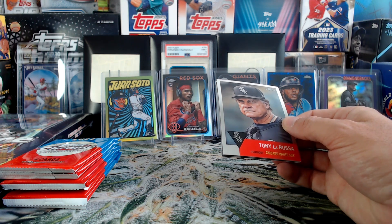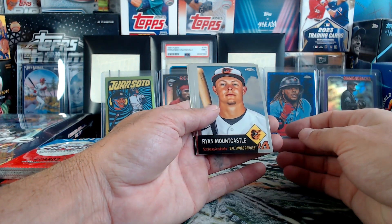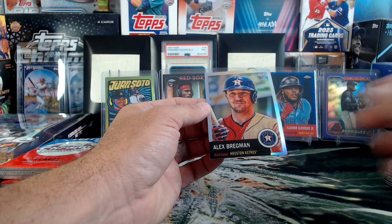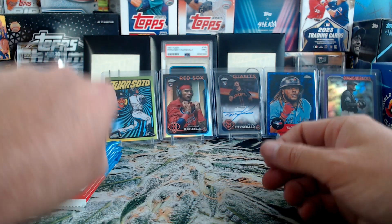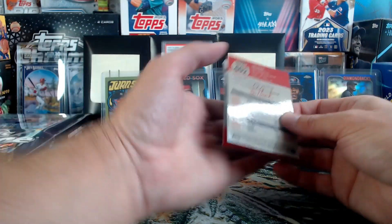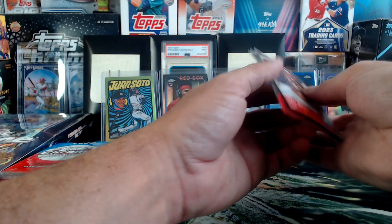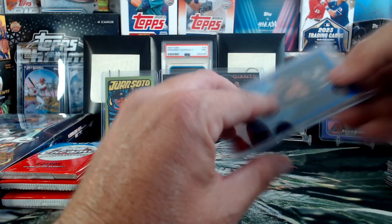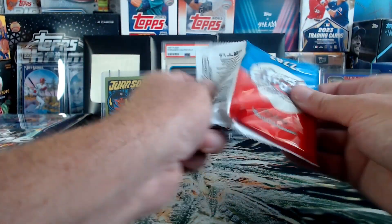Ryan Mountcastle, Earl Weaver, Tony LaRussa, and Alex Bregman refractor. 27 of 199 — confirmed jersey match! Lou Brock, Jose Miranda, Gary Sanchez, and Tim Raines — there's your Expos card, Hikes. Just double-checked — 27 of 199, absolutely jersey match. Jersey match, color match, and Hikes match. Love it, very cool.